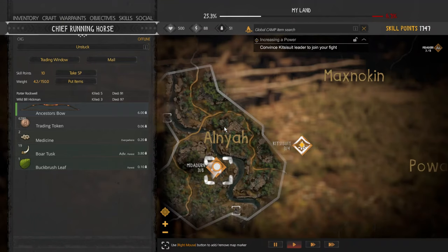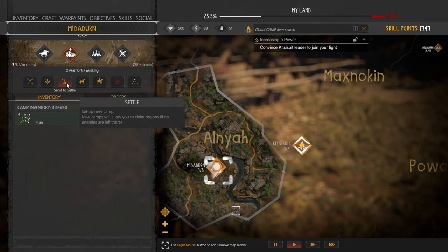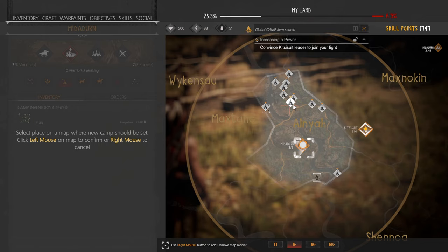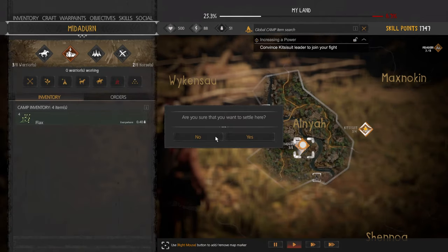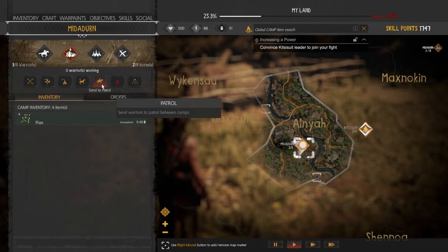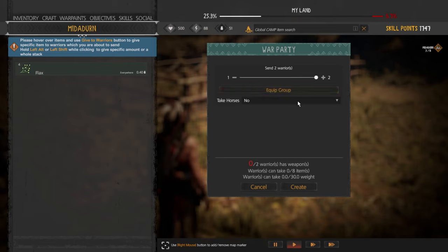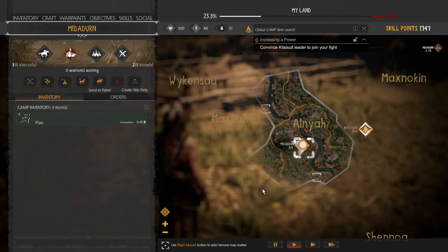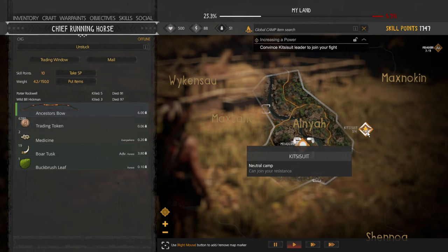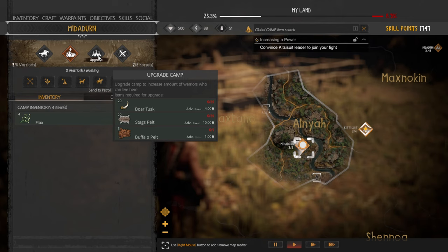A little bit into camp commands: press Tab, choose a camp from the map, and then choose what you want your warriors to do. The Attack option lets you send warriors to attack a fort or settlement. The Settle option lets you take your warriors and settle a new part of the map in a different biome or in the same biome — those little gray borders. You can send them to get or tame horses and bring those back to camp. You can send warriors on patrol from camp to camp. If you're at a campfire or camp you can choose to travel there or upgrade that camp, which requires certain items for every upgrade and increases the number of warriors that camp can hold. You can send warriors to another camp — important because an overloaded camp will cause warriors to leave. And then you can create a war party, which we'll discuss in just a bit.